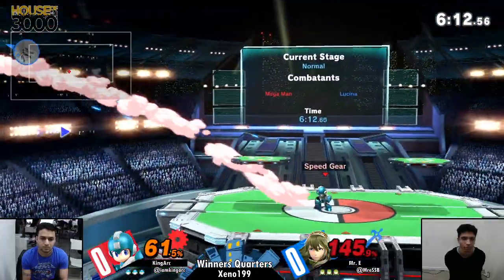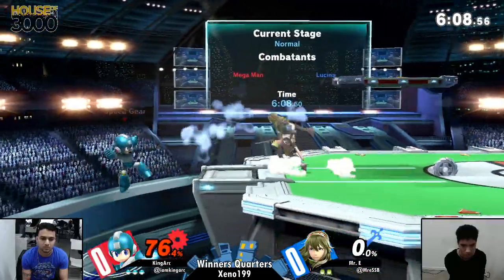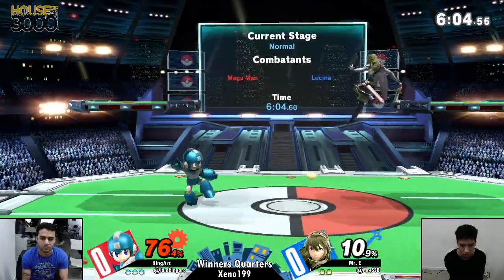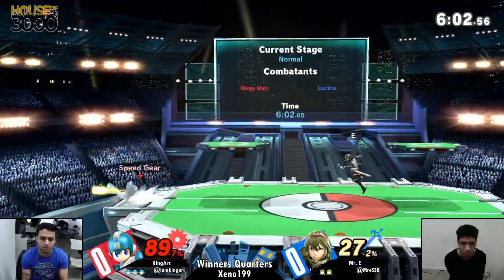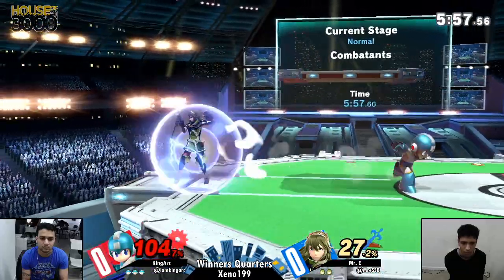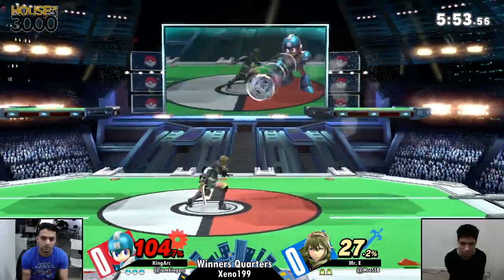Damn, E, swinging that nut. He's just dancing around you. Loving this play from King Arc right now as he's putting the pressure on E, jumping around him, throwing his Mel Blades in him, and he gets the chance to get his follow-ups and kill him. Good block on the Leaf Shield right there.